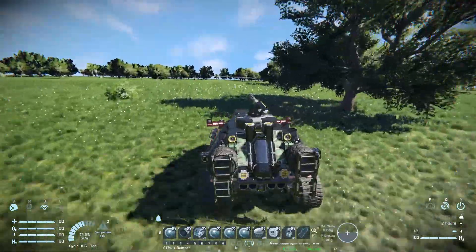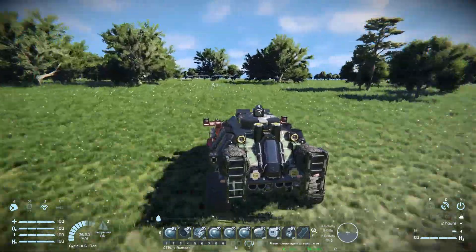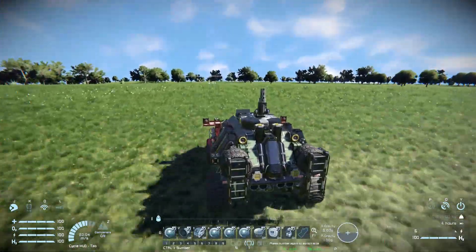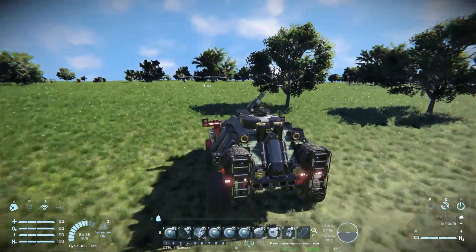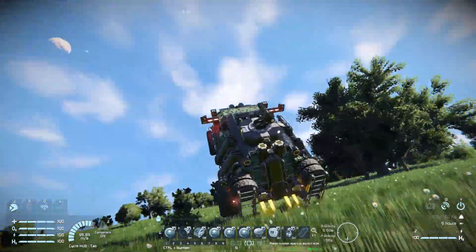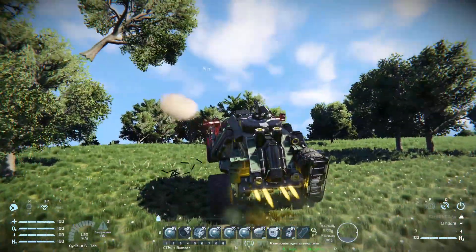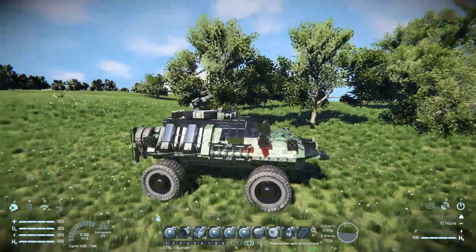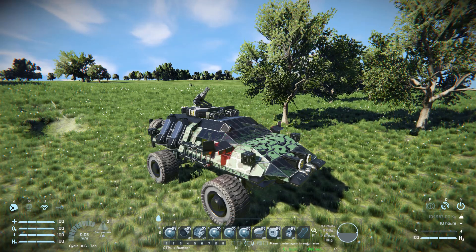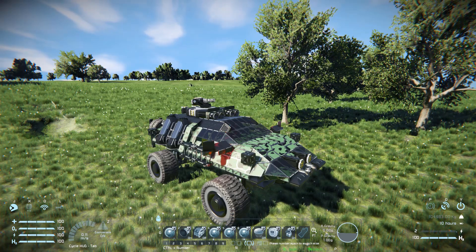That's pretty much it for this vehicle — it's self-explanatory. You've got some lovely cryopods on the side to do rescue missions and transport people back to your base. There is a gyroscope on here so if you go over a cliff you can still control it and try to land safely, though the thrusters aren't quite strong enough to propel it into the air. That's pretty much it for the Troop Hog. There will be a link to it in the description below if you wish to download and play around with it yourself — I highly recommend you do. I'll be back with another video sometime soon. Bye-bye.